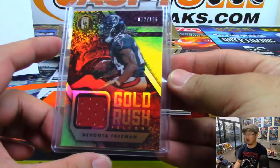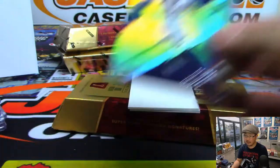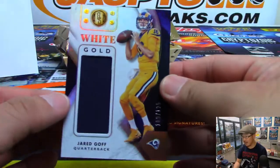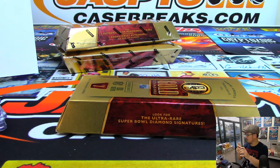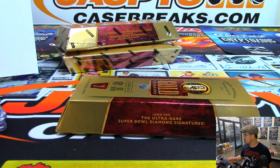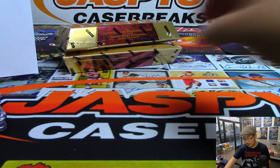Then we've got Gold Rush Relic at 125 — Devonta Freeman, Falcons, goes to Nick with the dirty birds. Kevin Crouch, Kevin Crouch, needs the Rosen situation to work out for you — what do you want to happen? Stay with the Cardinals or go to a big market team like the Giants? An autograph on the bottom — that's a base card, Von Miller for Chris Parent to 99. Then we've got White Gold Relic Jared Goff to 125, Goff going to Chris Hale. Wow, Polanco just hit for the cycle — Phillies are still down though. All right, couple more boxes to go.